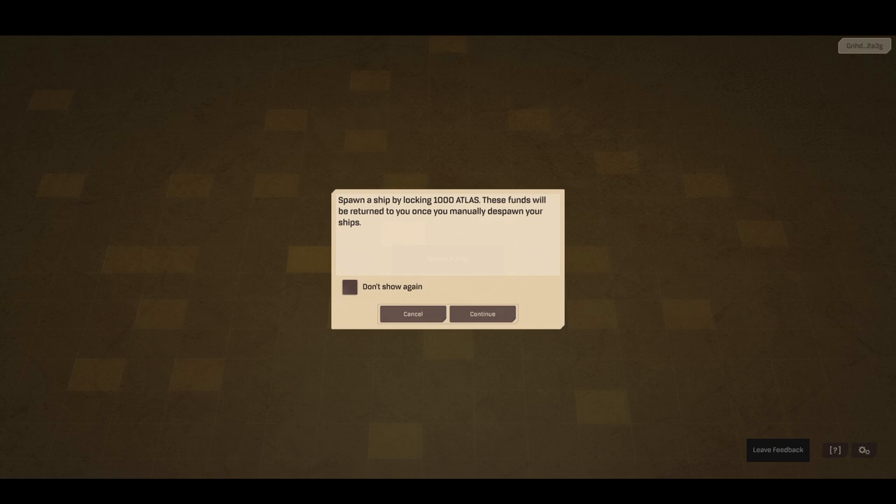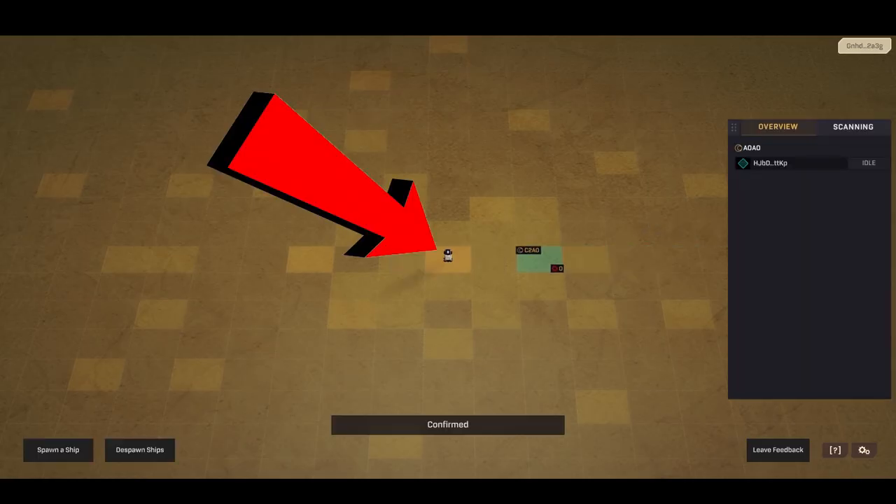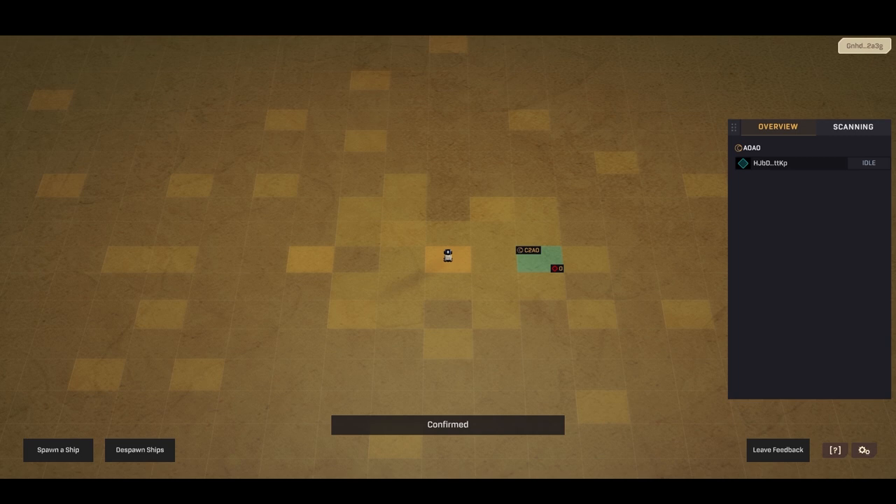Click on spawn a ship. You should get a pop-up window which basically states you need to lock 1000 Atlas. Once you lock your Atlas, you'll get one Fimble Lobby — the same ship as everyone else — just to make it fair.